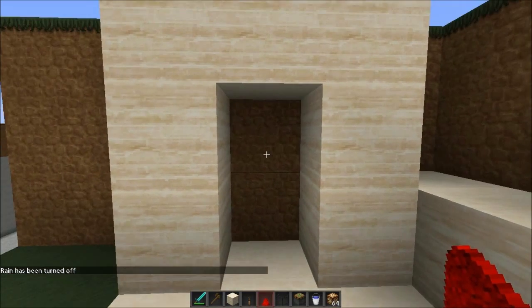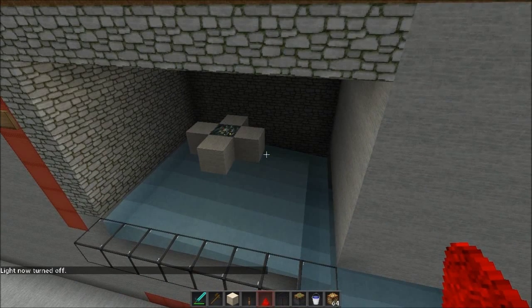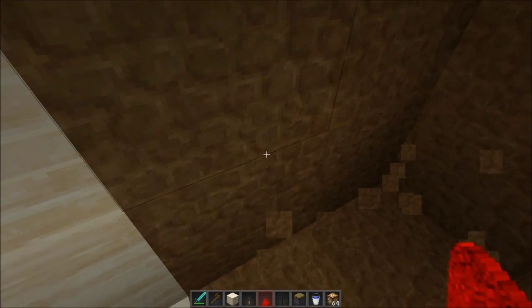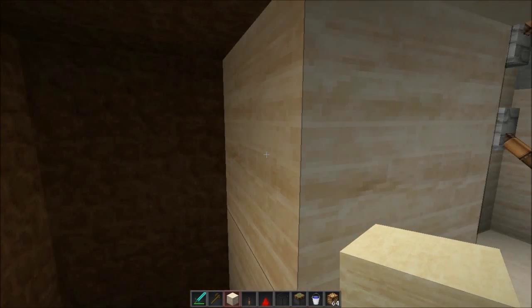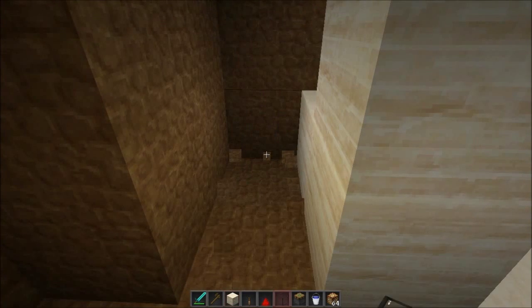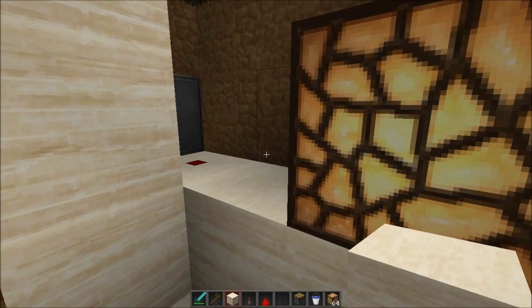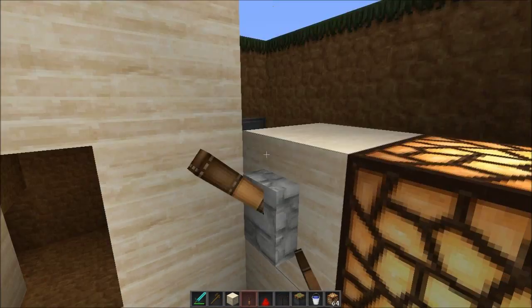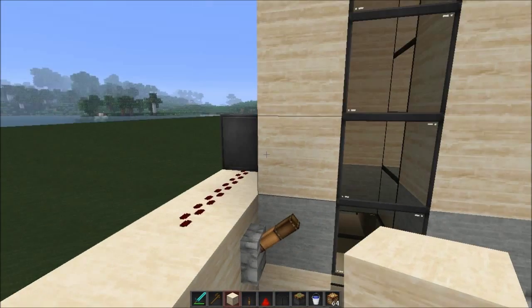For the other side, we're going to place a door. To do that, place two pistons like this, take out the wiring, put another lever — now we have ourselves a very nice piston door going here. Close it off so it looks nice and cozy.